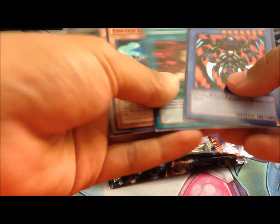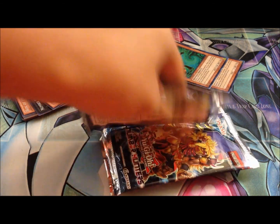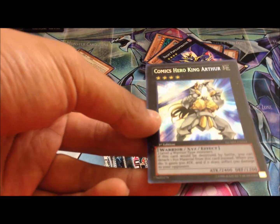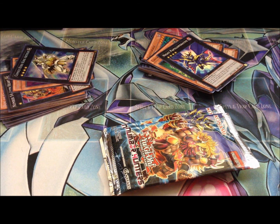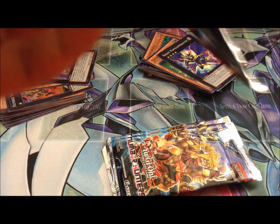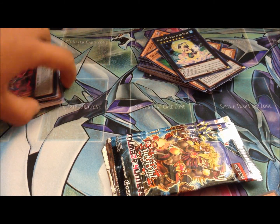We got the Heroic — nice, it's pretty epic right now, getting more and more epic. We got the next pack with Heroes — nice, that's pretty cool. Comic Hero King Arthur — wow, I've never seen that card before in any box opening. Gimmick Puppet — decent card — and the Coach Lord, pretty cool.